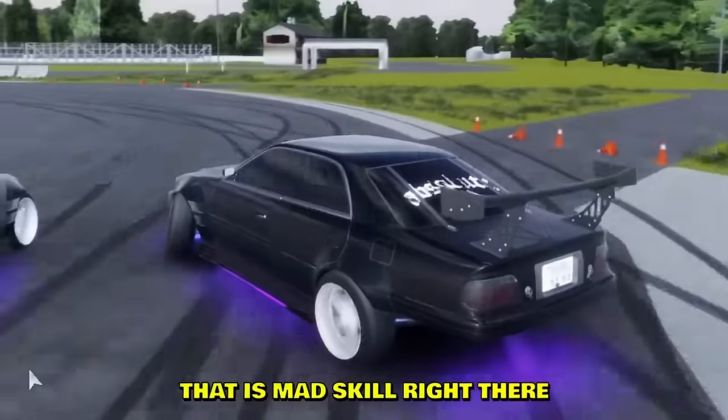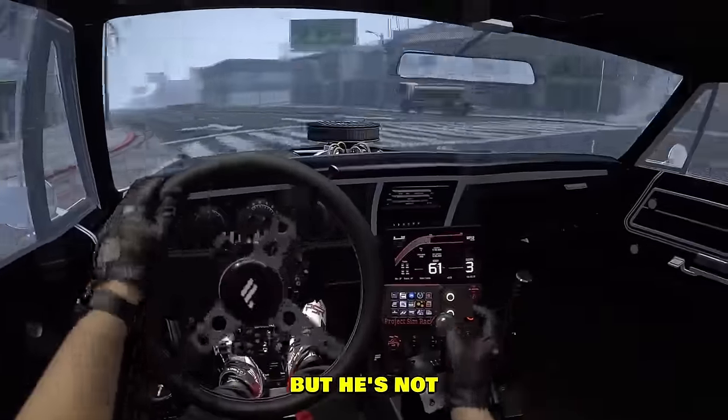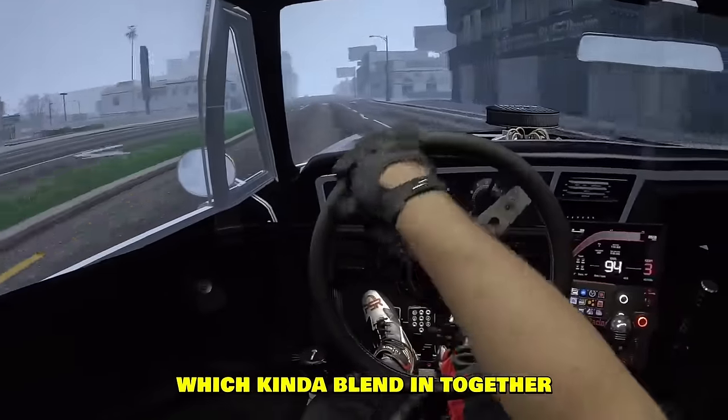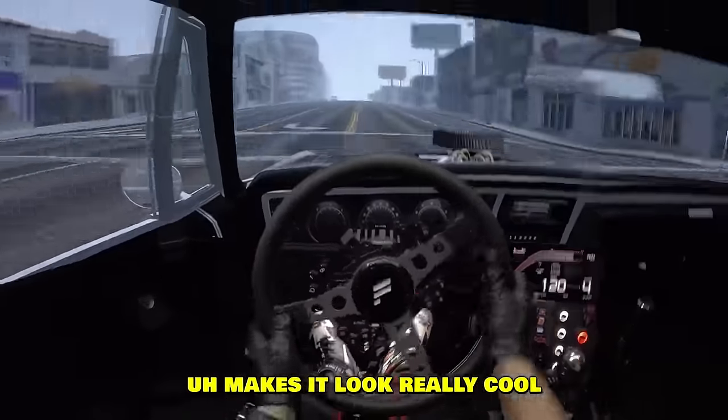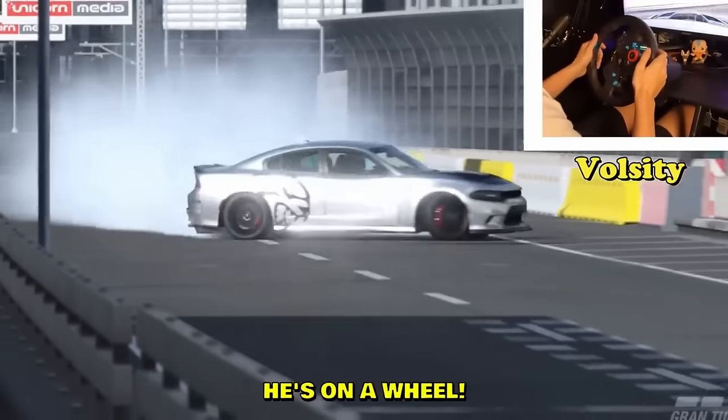Two guys are going in on a modded track, both throwing a 360 and ending up in a tandem — that is mad skill. It almost looks like he's drifting in VR. He has three different monitors which blend together and make it look really cool. The game is Assetto Corsa, of course.